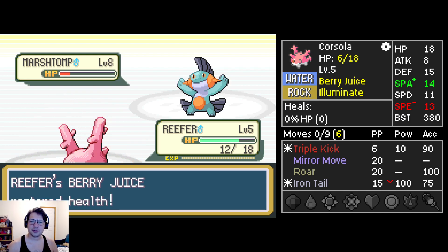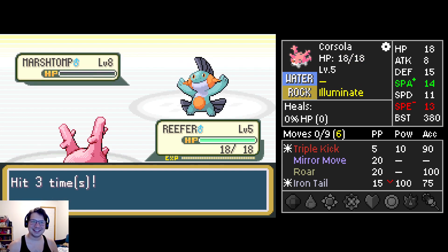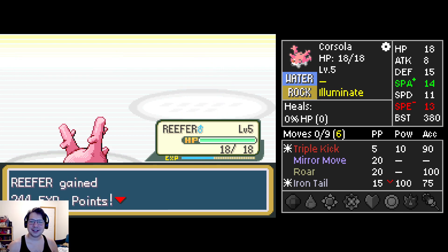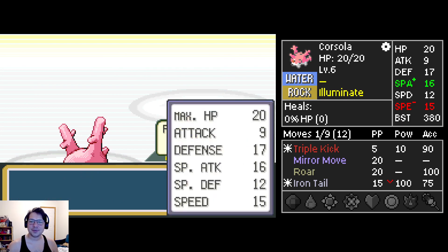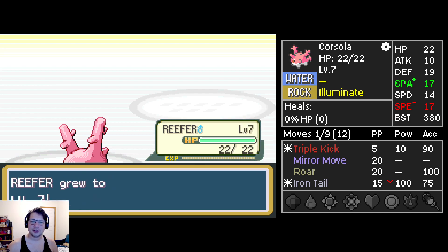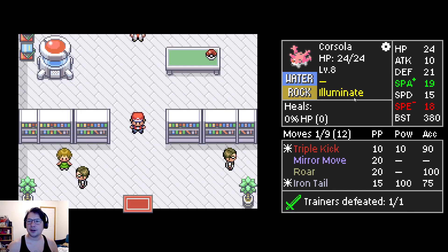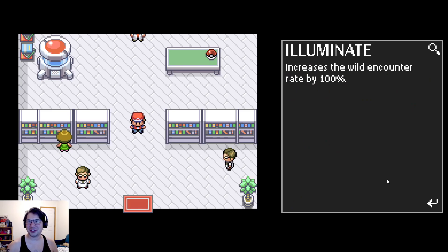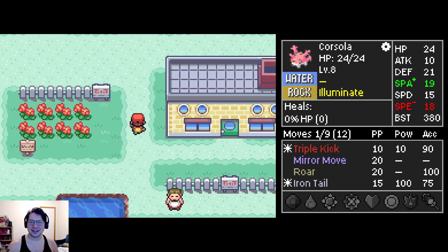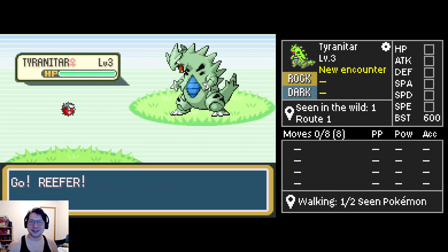I didn't even need the Berry Juice - it is a bit of a waste but I do love getting angle. That is perfectly fine. Beach Seed, oh I think I need that. Can Roar get me out of fights I don't want to be in? I think so - it's actually pretty good. Oh, this is not very good though - definitely not for this next part. I do not need double the encounters.